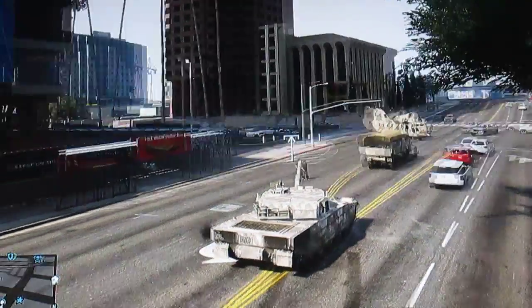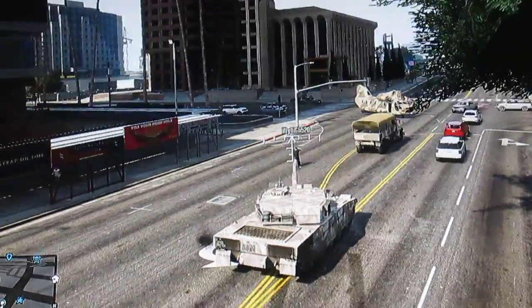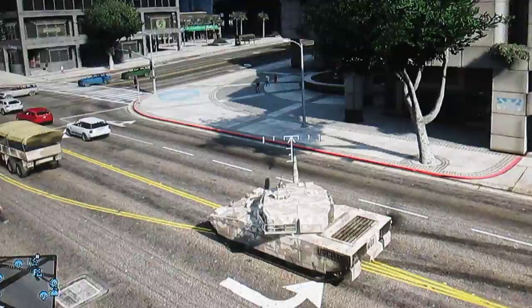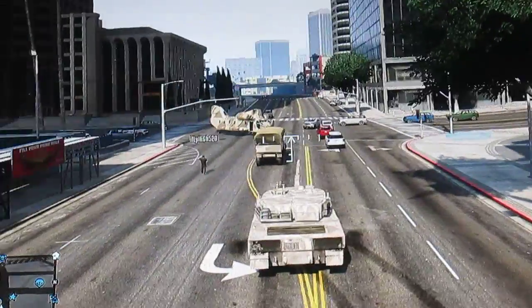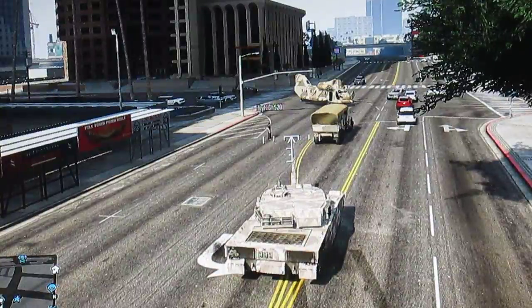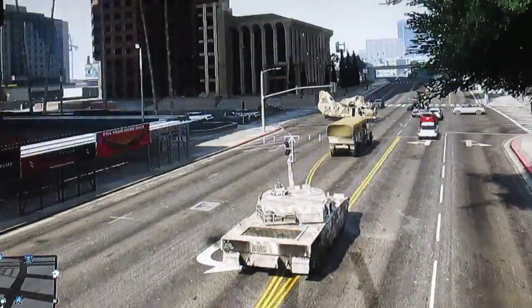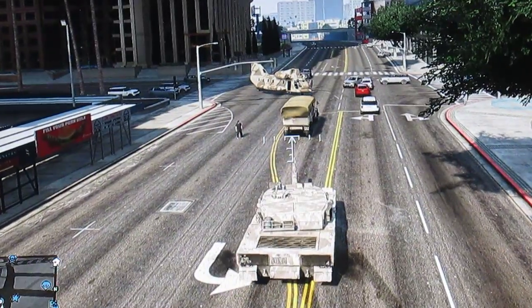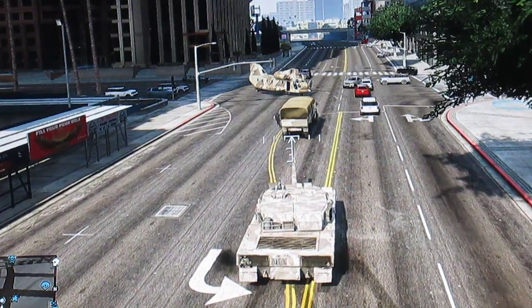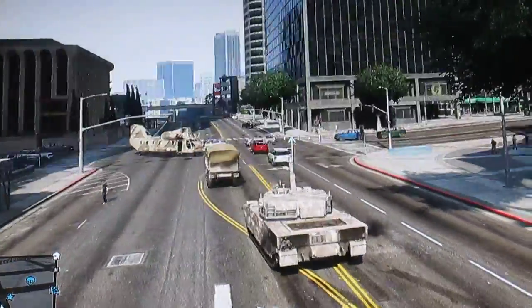Sup YouTube, me and my friend are going to show you a really cool glitch with the tank and the barracks on GTA Online. All you have to do is get a tank and a barracks, then drive the cannon of the tank into the back of the barracks, and it'll go shooting through the air. Watch.